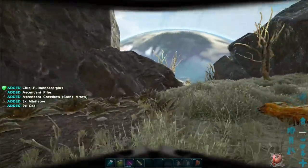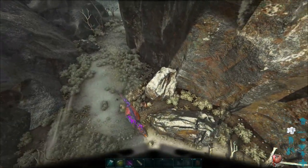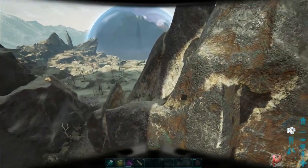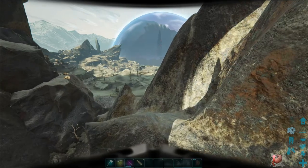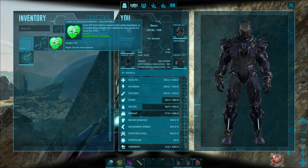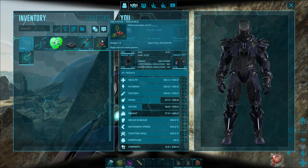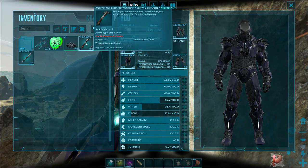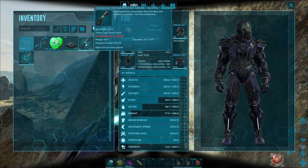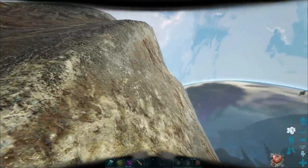All right, let's grab it all. We will run and then take a look, see what we got. All right, we'll just sit down up here and take a look. So out of the first one — oh, we got a chibi! Okay, that's a little scorpion, dude. We got some coal and some mistletoe — those are the two things I think we turn into Gacha Claws. And then look at that crossbow, man. Really good durability, 566% on it. And then a pretty nice pike too — really good durability and damage.